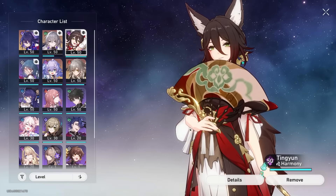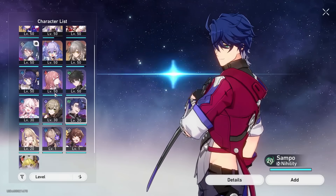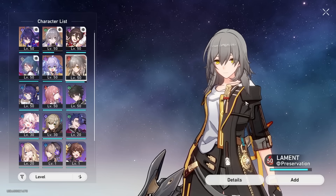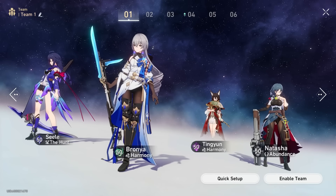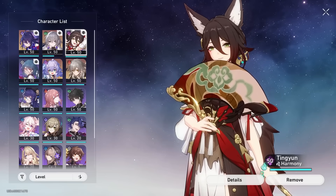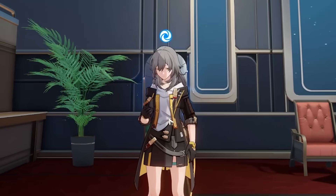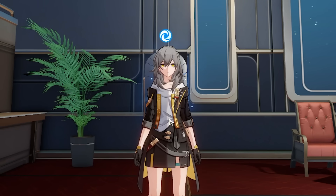The only real times you wouldn't want to use Ting Yun is if you're playing a niche team comp like trying to stack shields, damage over time, or something like that in the Simulated Universe where you're just trying to survive. But outside of those exceptions, most standard teams where you're running a character that wants to deal damage can really make use of the buffs Ting Yun provides, as well as the energy and overall utility. I love Ting Yun — I think she's absolutely broken, can be used in almost every team, similarly to Bennett in Genshin Impact.